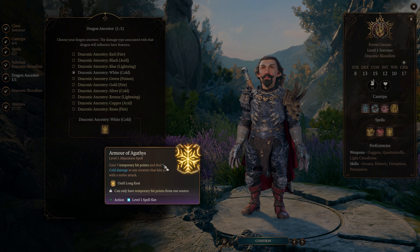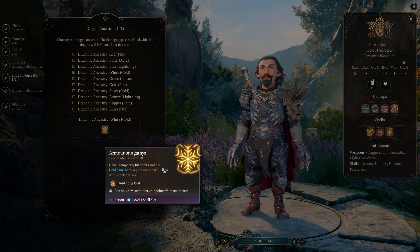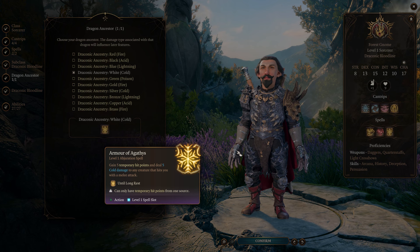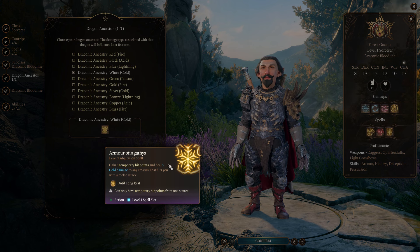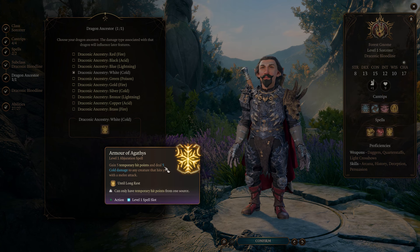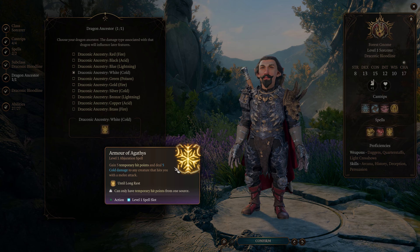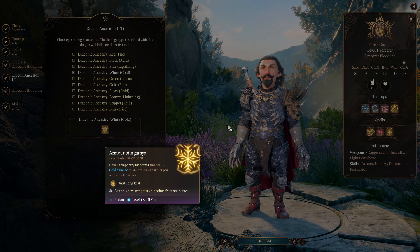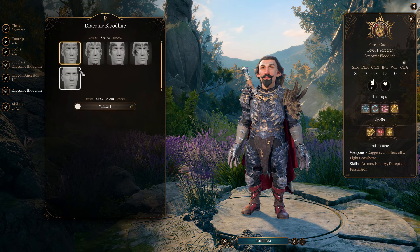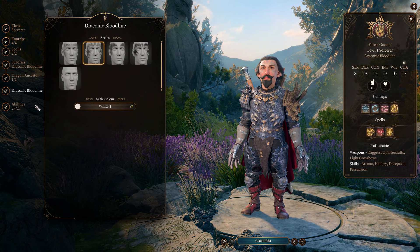Now, this doesn't sound like a whole lot of reflection damage — 5 cold damage isn't going to kill anything, and once the 5 temporary hit points goes away, it's not going to do anything anyway. But we can upcast this. Every level you upcast it, it gives you 5 more temporary hit points and deals 5 more cold damage. So if you upcast at level 6, it gives you 30 temporary hit points, and so long as you have any of them left, you will reflect back 30 cold damage on the person attacking you. And we're going to do everything we can on this build to take advantage of that.